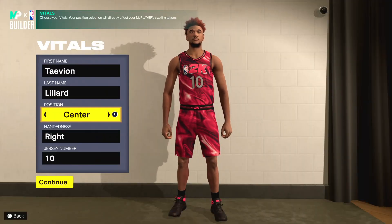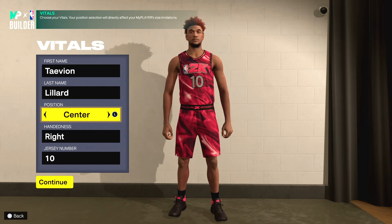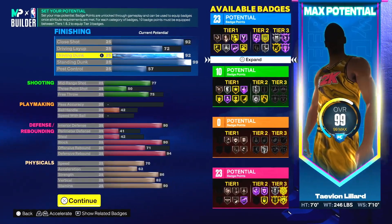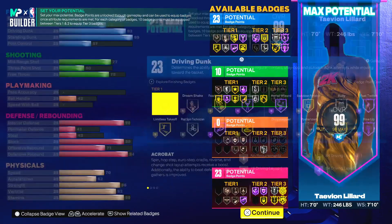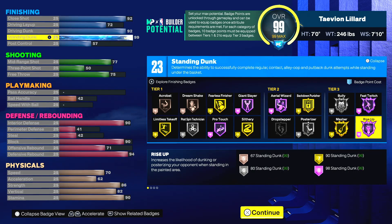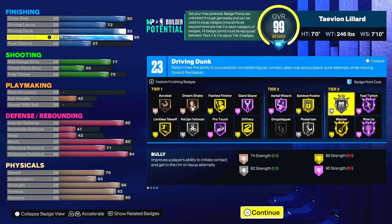The last build is for all the big-body guys who want to be big and still dunk on people left and right. Center position, height 7-foot, 246 pounds, 7'10 wingspan. Starting with the finishing — it's amazing: 99 standard dunk, hall-of-fame posterizer, hall-of-fame rise-up which is basically another posterizer for standing dunks so you get more contact dunks standing up. 92 driving dunk so you get every single contact dunk in the game except the small ones. Hall-of-fame fast-twitch too.